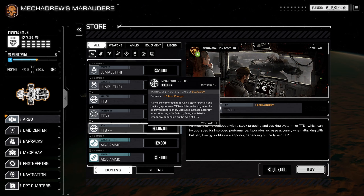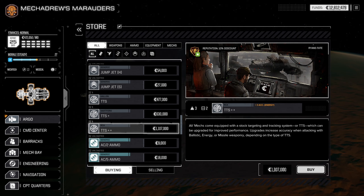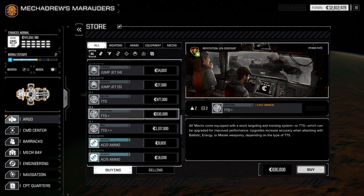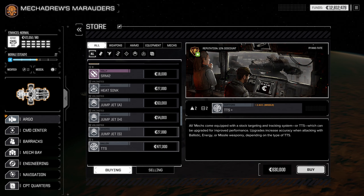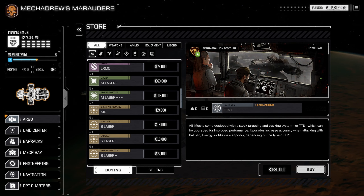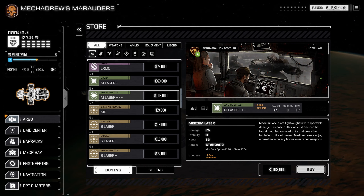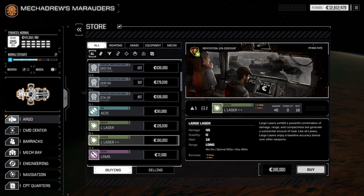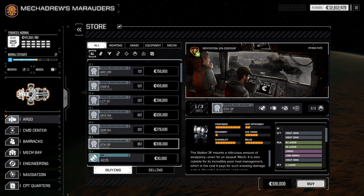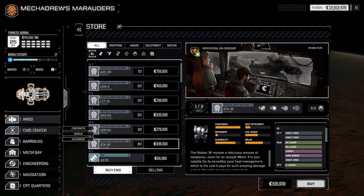The targeting computers make everything's accuracy better. One has three tonnage, one has two — they're kind of heavy. There's a medium laser with three accuracy and plus 50% crit — I want that. I want the large laser too. I want the one Stalker part; we'll even travel backwards to get the other one if we need to. But let's see if there are any missions real quick.